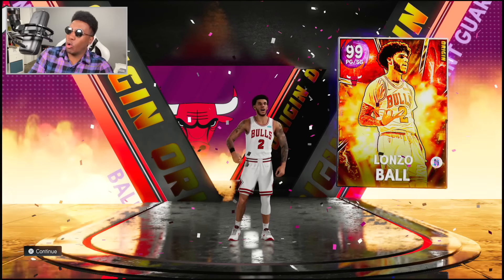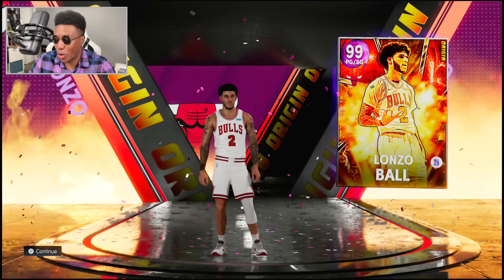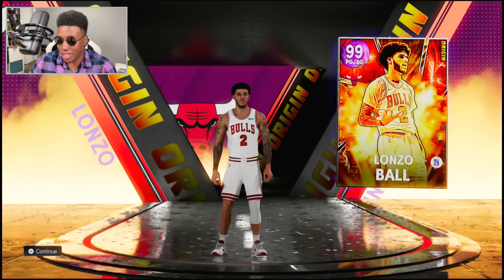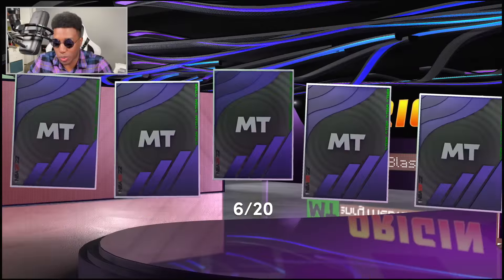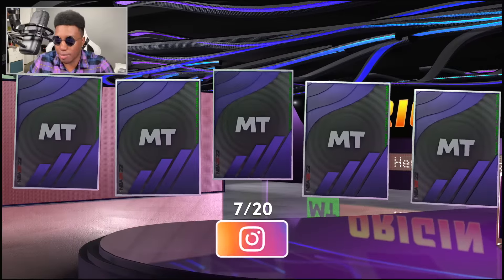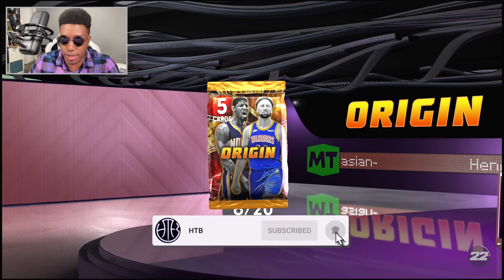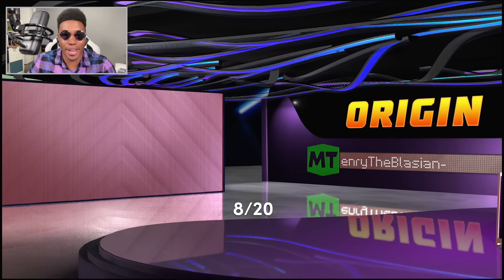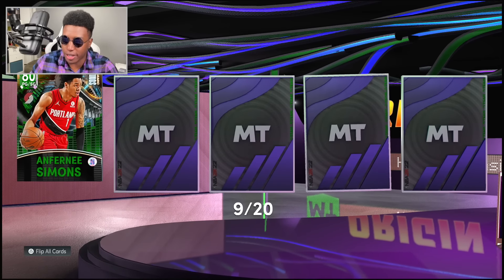We're already at the fourth Dark Matter of the day. We've already pulled Invincible Paul George - I'll take an Invincible Tim Duncan, but you know why I'm here. Dark Matter 99 overall Lonzo Ball - that card art goes so crazy. I was not expecting Lonzo to get a Dark Matter Bulls card, but hopefully this guy can be healthy for next season because the Bulls were definitely missing him and his defensive ability in the playoffs this year.